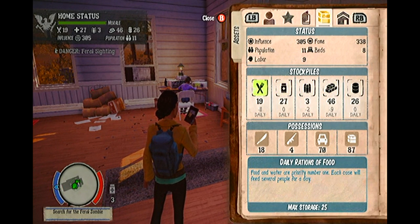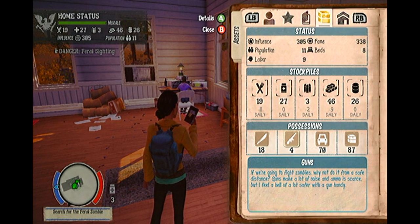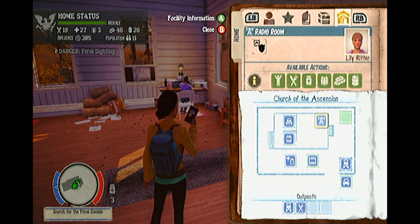Also on the survivor menu, you are able to see the health of your survivor. You are able to see whether they are tired, injured or sick, as well as their stats and equipment too. If you click on a specific survivor, you can find out what skills they have, which is very handy when choosing weapons for them to use.